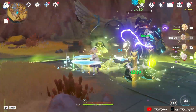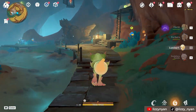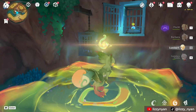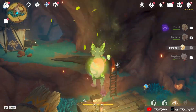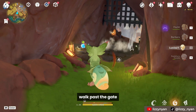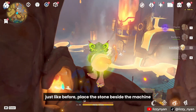Defeat them. Then transform back into Yunkasar and climb the stairs. Take the blue stone inside the cage and bring it this way. Place the stone to open the gate. Walk past the gate, then take the stone again so we don't get locked inside. Just like before, place the stone beside the machine.